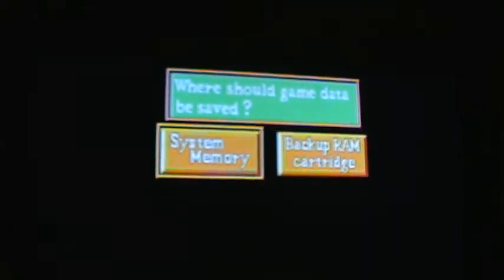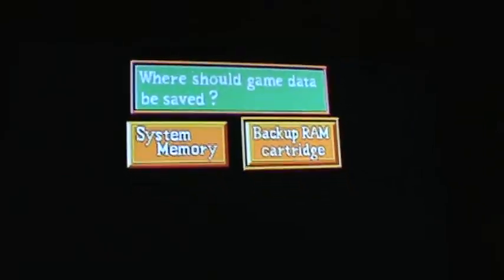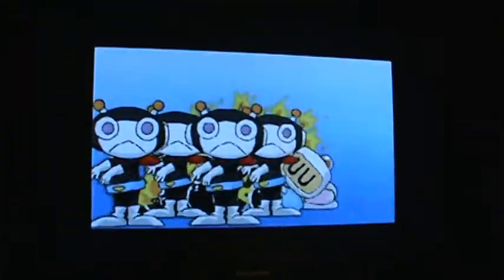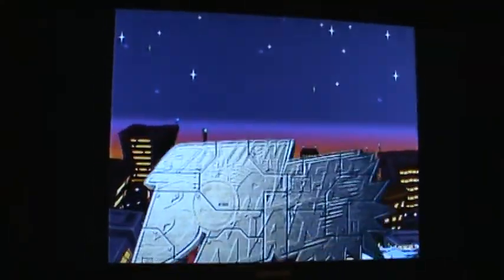I have a backup memory cart, and when you have the backup memory cart, most Saturn games take you to this screen where it asks which memory you'd like to use. If you have the net link inserted, it goes to a net link screen where you have the option to go to this or go to the net link options. This is one of my favorite parts of the game — but if you hit any button, it will skip past that amazing opening cutscene and it brings you to the main menu.